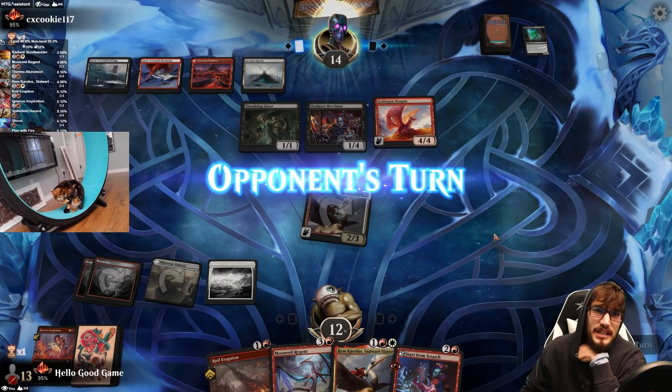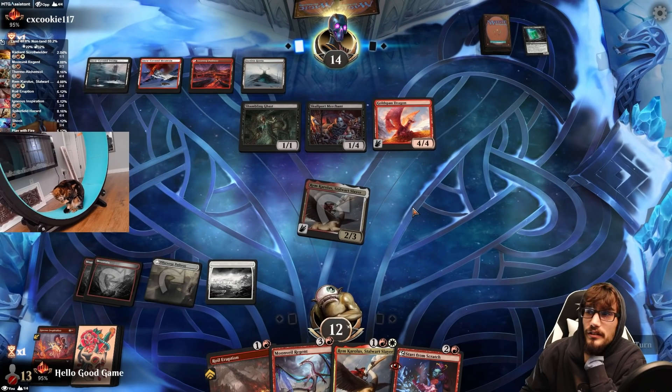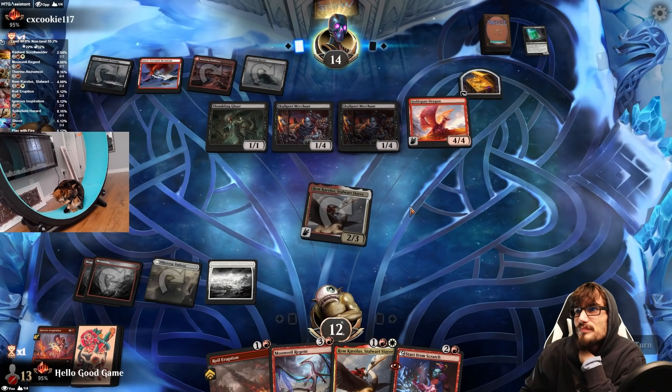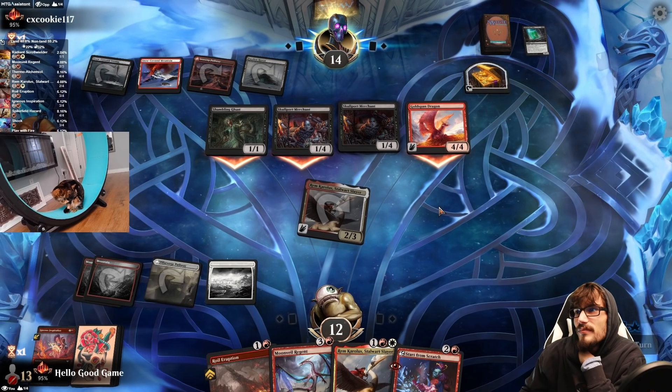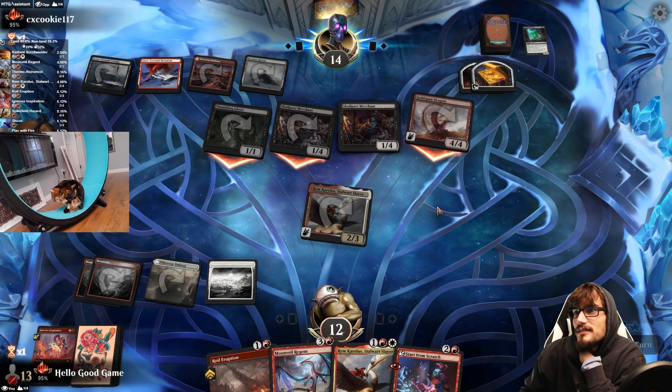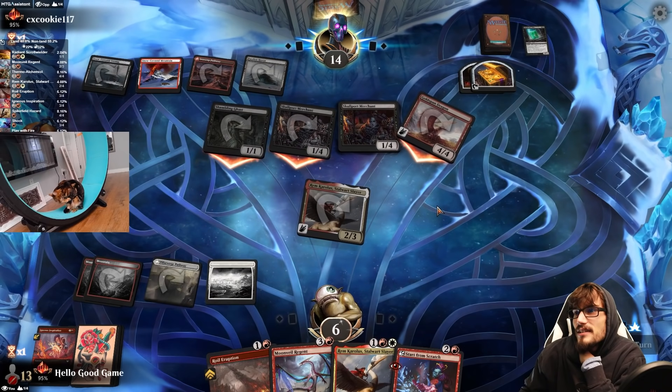This is risky. Hopefully they don't get another. Merchant is really good too. Down to six. Deadly Dispute just on the Ghast, which is good — draw two, lots of Treasures. Hopefully they're both lands, but if there's a holdup, probably not.